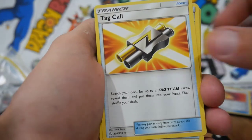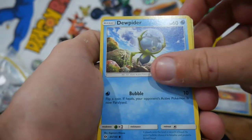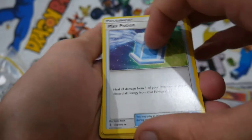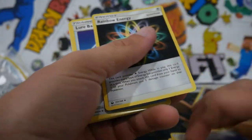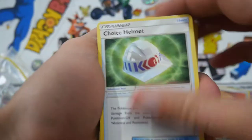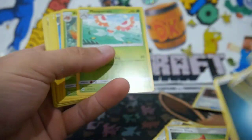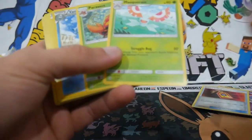We have a Dashing Pouch, a Tag Call, Beastite, a Lillie's Poke Doll, Pew Doobiter, Time Ball, a Great Catcher, Lillie, a Rescue Stretcher, Max Potion, an Altar of the Moon, Howl, Poke Ball — okay, that's just a heap of trainers. Charizard Spirit Link, a Choice Helmet, Rotom Dex. Now we're getting into energies — looks like a heap of energies. Okay, finished with energies, and now we're onto a few rares.